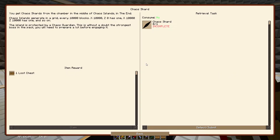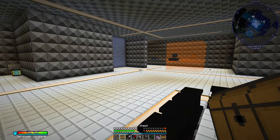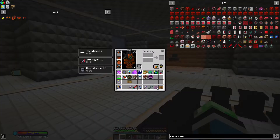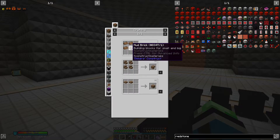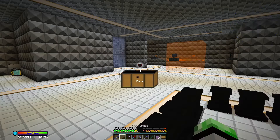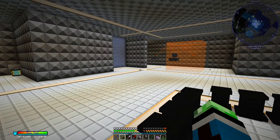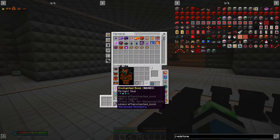Chaos shard - you get chaos shards from the chamber in the middle of chaos islands in the End. Chaos islands generate in a grid every 10,000 blocks: X 10,000 Z 0 has one, X 10,000 Z 10,000 has one, and so on. The island is protected by the chaos guardian - without a doubt the strongest boss in the pack. We have five chests to open: shulker shells, auxiliary reception coils, mud bricks - how do you even make these? Liquid dirt. A resonator and a rabbit. Not exactly very useful rewards.